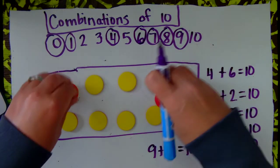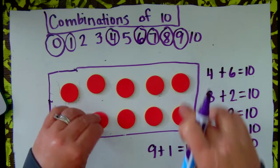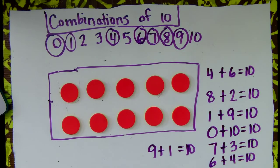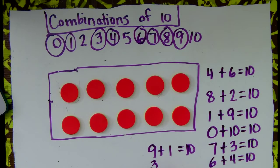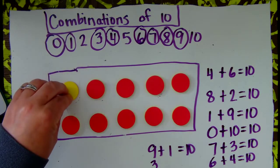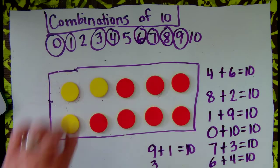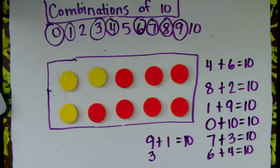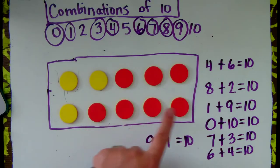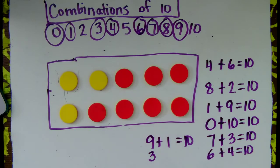Let's flip them all back over to red. And what number should we choose next? How about 3? Let's make 3 of them yellow: 1, 2, 3. If I have 3 yellow, how many more do I need to get to the number 10? Let's see if we have 10 still: 4, 5, 6, 7, 8, 9, 10. I do still have 10. How many are red? 4, 5, 6, 7. 3 plus 7 equals 10.